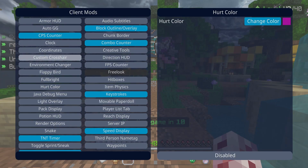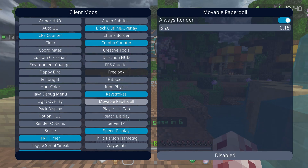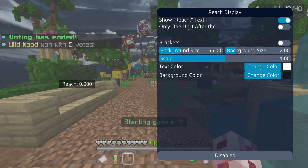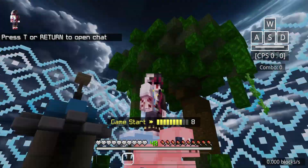Hurt color — pink. Has it been pink? I still haven't noticed. Environmental changer — why would I ever use that? I have no idea. Moveable paper doll — already mentioned that. Reach display — shows reach text next to me. That would be quite convenient, because there are a lot of hackers in the Hive.